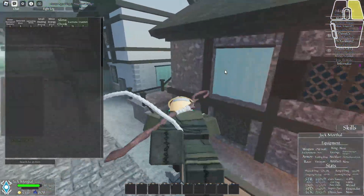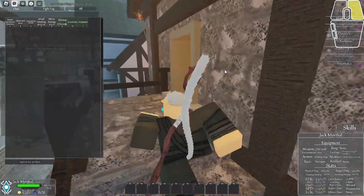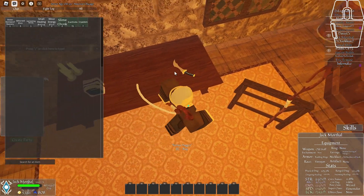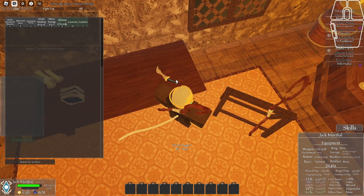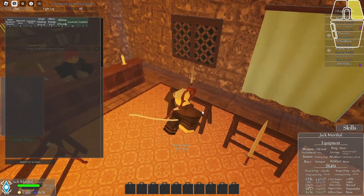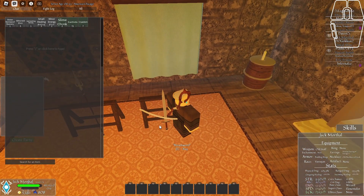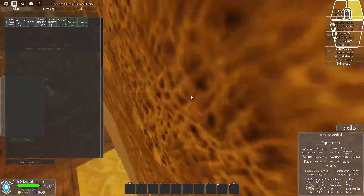There's also the weapons shop, which is behind the guild board. If you're going Martial Artist, you want the Fist. Thief gets the Dagger. Staff for Wizard. Spear for Spear class. And Broadsword for the Warrior class.